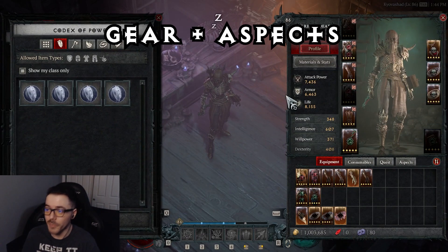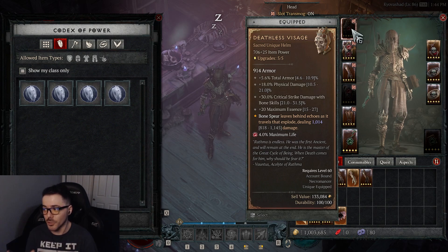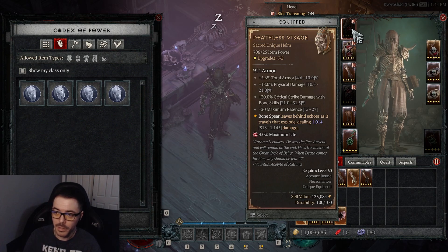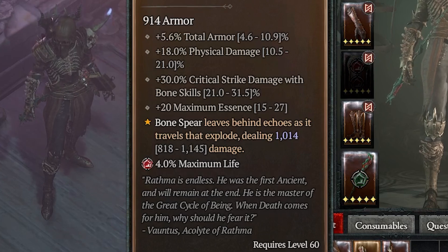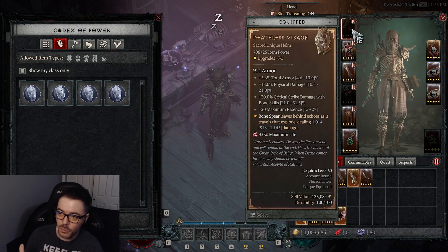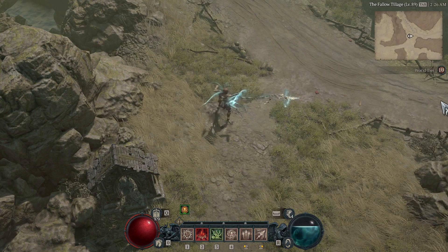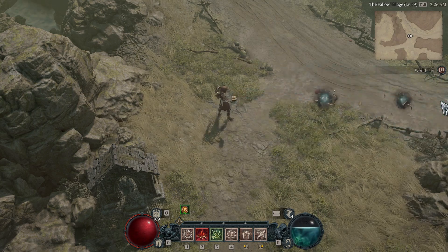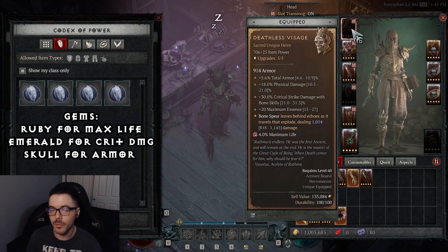Let's talk about the gear — starting with the helmet, Deathless Visage. It gives you total armor, physical damage, critical strike damage with bone skills, and maximum essence. This is essential for the build. Since it's a unique helm, the aspect only applies to this helmet. Bone Spear leaves behind echoes as it travels that explode, dealing 1014 damage. I got this at level 60, so you could get it as early as low 60s. Throw a ruby on there for maximum life.